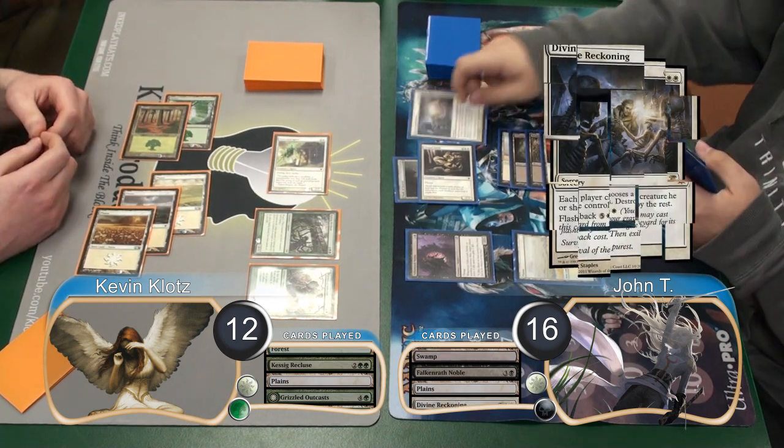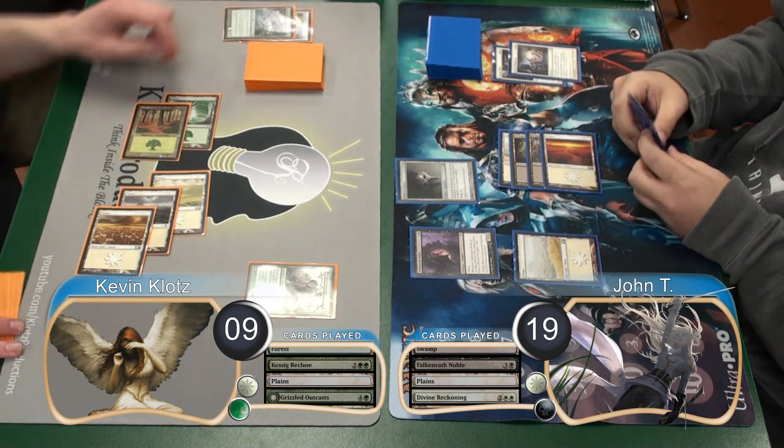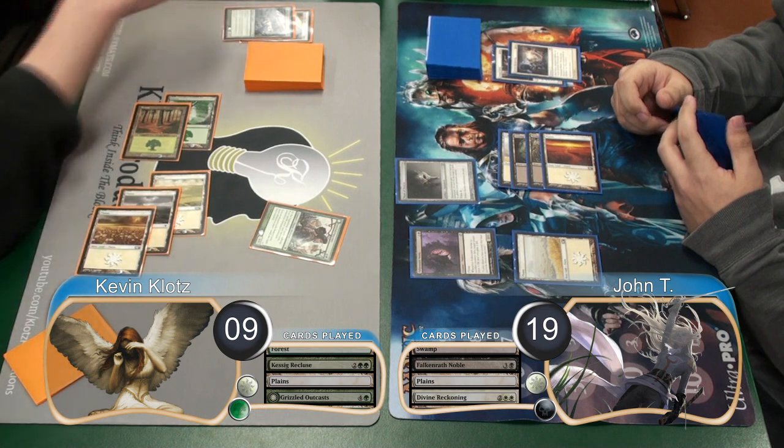He then played a Divine Reckoning and chose to keep his Noble. I chose to keep my Grizzled Outcast, and then John gained 3 life from the Noble's ability, and I lost 3, going down to 9 and taking him up to 19.